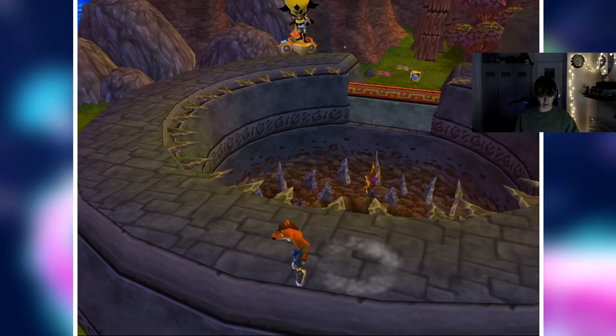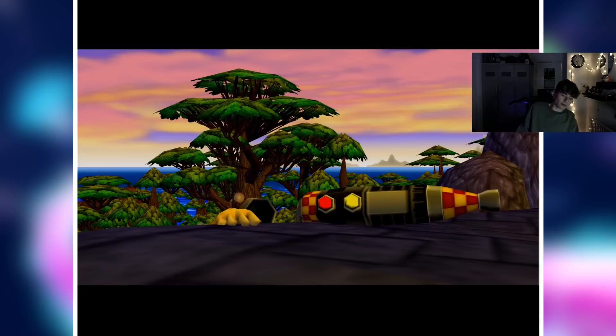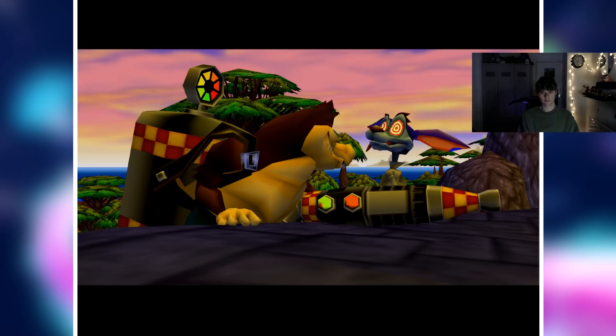Now we're going to get the cutscene with Dingo Dial and Ripperoo. Dingo Dial literally says one word, but it's still one of my favourite cutscenes in the game, because it's Dingo Dial and Ripperoo together in one scene. What isn't there to love about that?